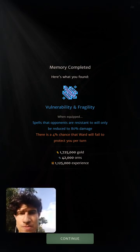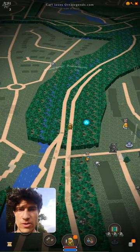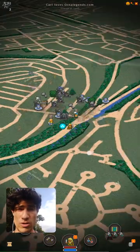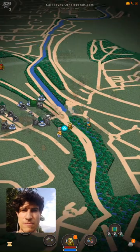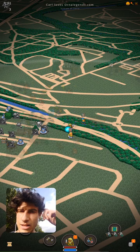This amity is: 'Vulnerability and fragility spells that opponents are resistant to will only be reduced to 80% damage' — and the malice is a 4% chance that ward will fail to protect us every turn. So hopefully you get the idea of how seeding works. This seed will be the same for this entire hour for everybody in the party. Different tiers probably get the same locations, but the amity at the end will be different.